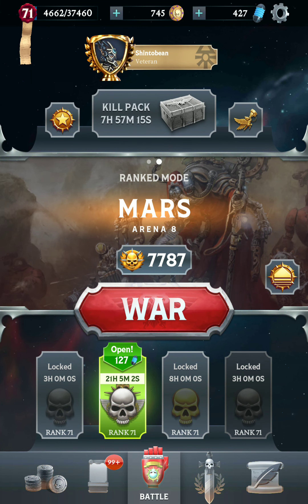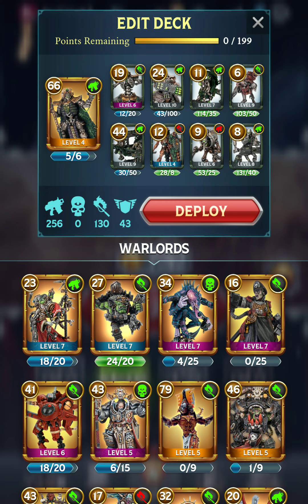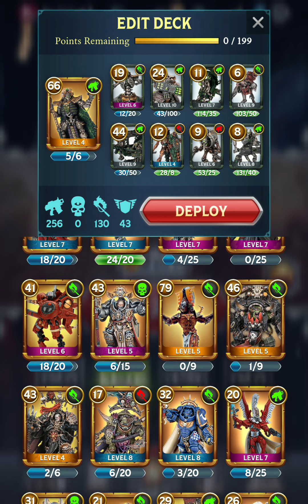Hello everyone, ShintoBean here playing some more Warhammer combat cards. Someone requested that I do a video using Immotech the Stormlord, which I have done in the past. I used a build pretty similar to this one. This is what I think works really well for me with the Stormlord, but I want to go with a lower point deck. This is the max, all 199 points being used, and I want to aim for about 150 points.